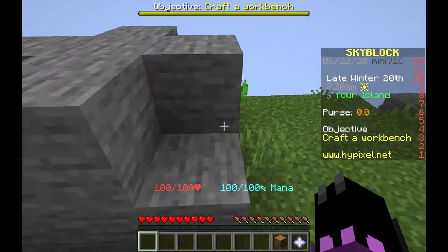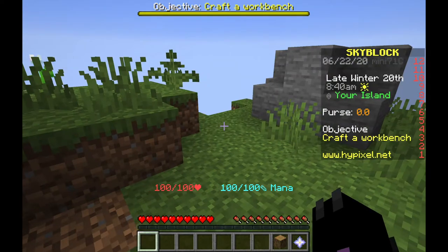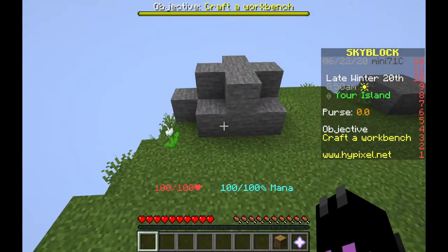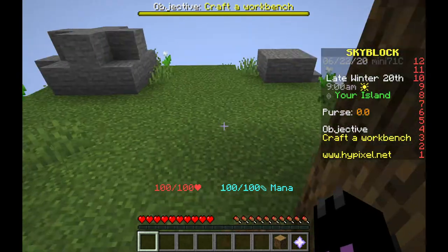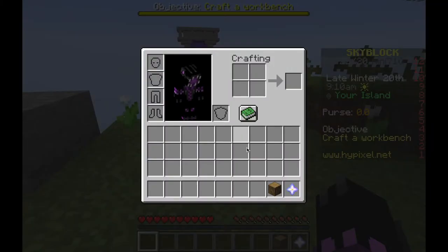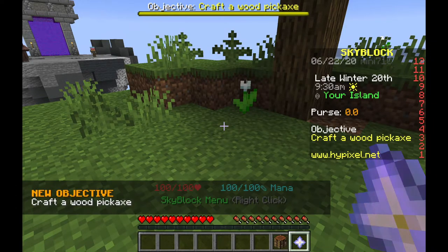Skyblock is a brand new minigame where you can do quests. On the right side of the screen you can see the objective - craft a workbench, because I already got a log. So let's get on with the objective: make a crafting table and craft a wood pickaxe.